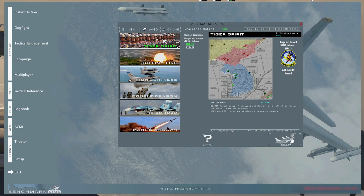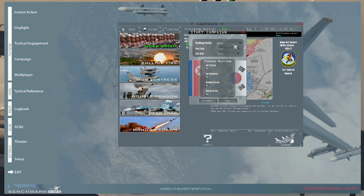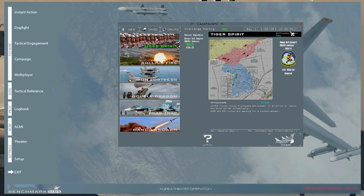So you have your campaign here. There are challenge ratings — you can click on that. You can make it more difficult by moving the force ratios all the way to the left for more ratio for North Korea, or to the right for more force ratio for South Korea. Go to Recruit and it'll swap back. Go to Rookie and it's right in the middle. I'm going to go to Ace — it's going to be difficult.